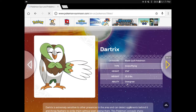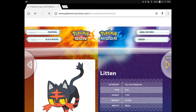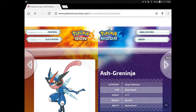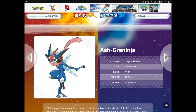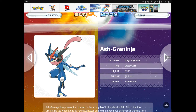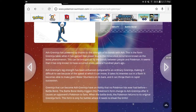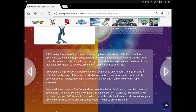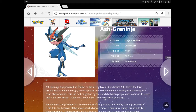Let's look - let's try to find him. Wow, it's really laggy. So, one's for Sun, one's for Moon. Which one do you prefer, you guys? I honestly like them both, they're pretty cool. Oh, let's talk about Ash-Greninja first. Ash-Greninja from the anime - man, I can't believe this was real. It looks so epic. It's a ninja Pokémon, Water/Dark. Ash-Greninja has powered up thanks to the strength of its bond with Ash. This is the form Greninja takes when it has gained new power due to the miraculous occurrence known as the Bond Phenomenon. This can be brought on by the bonds between people and Pokémon. It seems that it has only been known to have occurred once, several hundred years ago. Interesting. Yeah, the anime's pretty good.